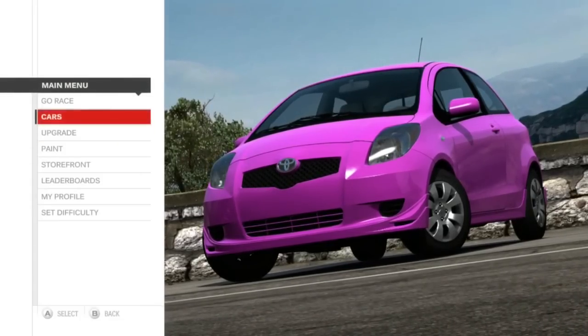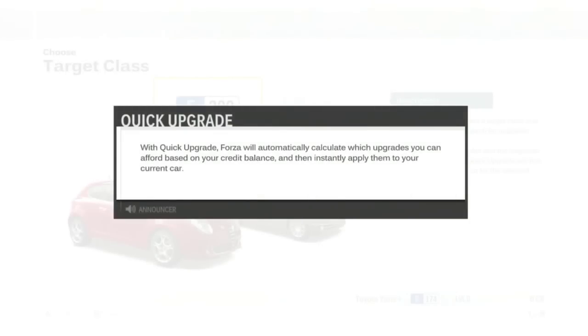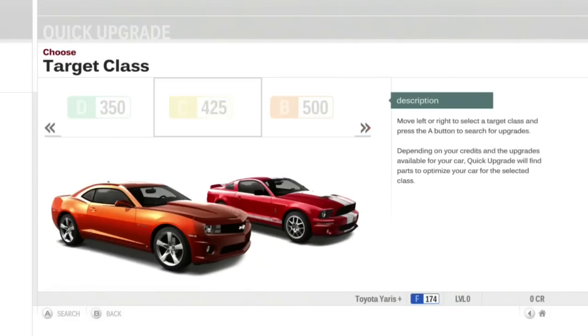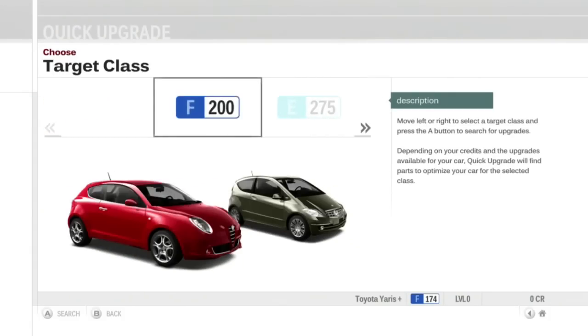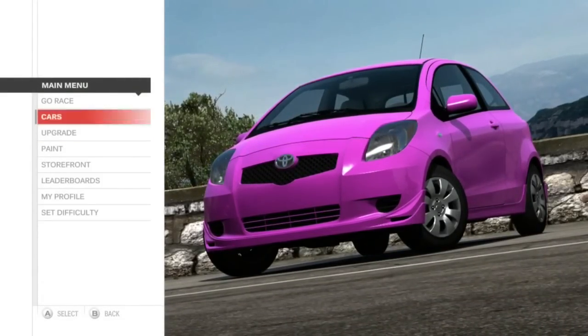As always, there's an upgrade shop, which has a new feature in this game — the Quick Upgrade. It upgrades and optimizes your car for a specific class. We can now have the game choose upgrade parts depending on what class I want to put the car in, which is cool. Or we can just buy upgrades individually ourselves.